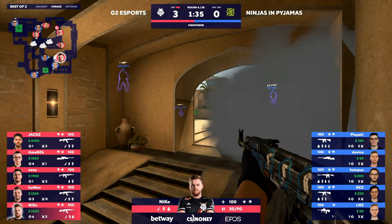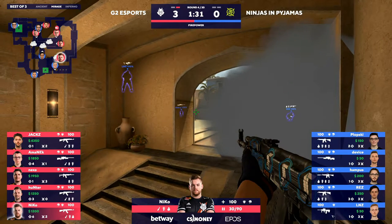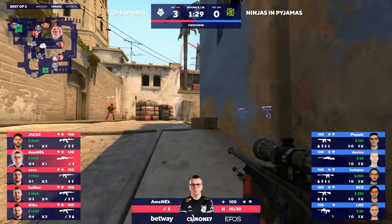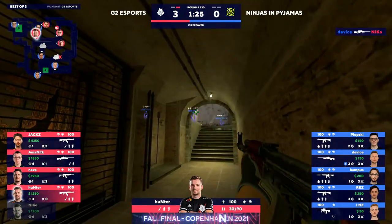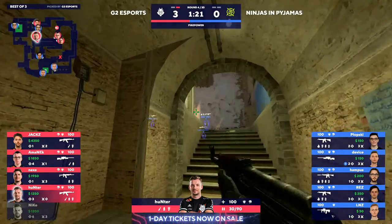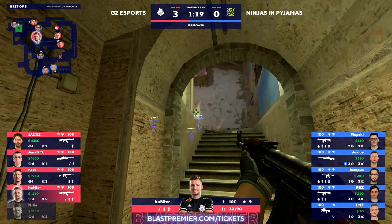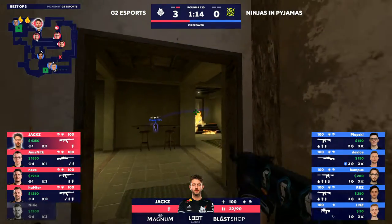NIP, if they can get on the board early on here, it could get really interesting. This particular battle will be interesting to watch — how much Niko likes to get aggressive up those stairs, up that ramp. And if Device is going to be positioned with the op, it's kind of a guessing game for Niko. You do that when Device is there and this is the likely outcome. He falls before anything else really happens.